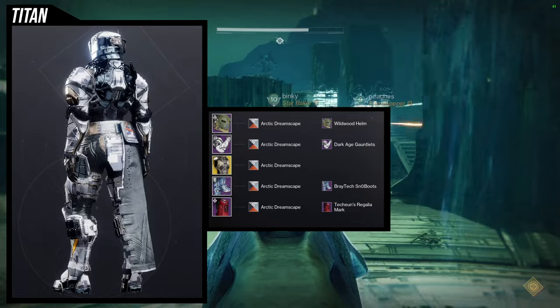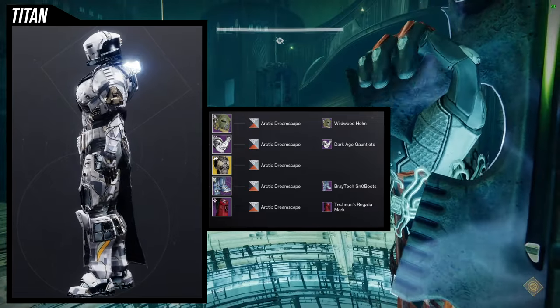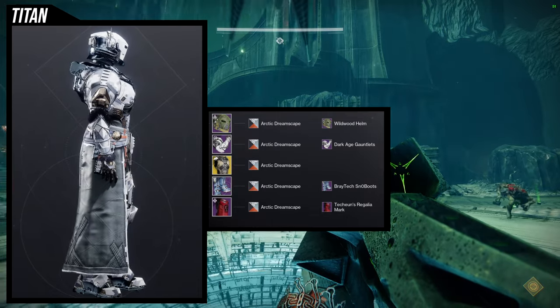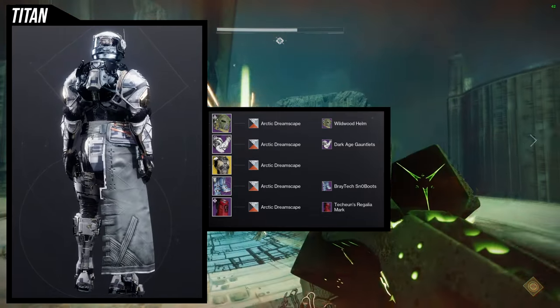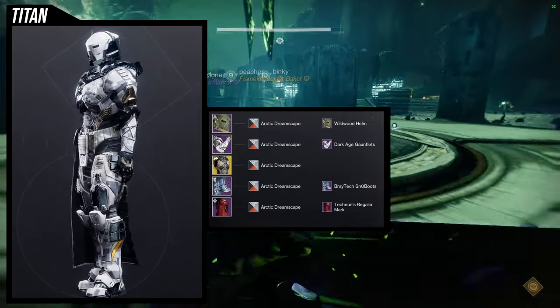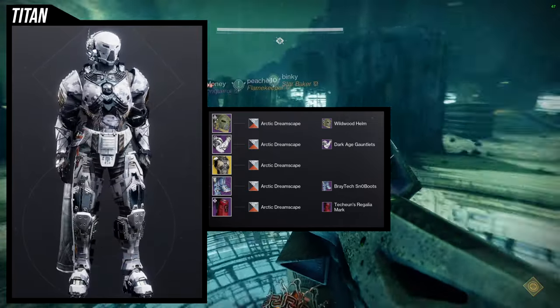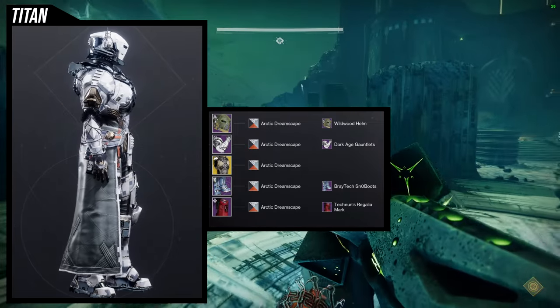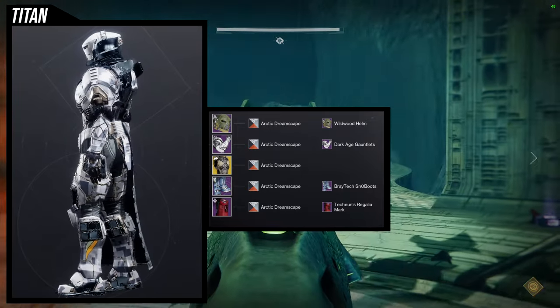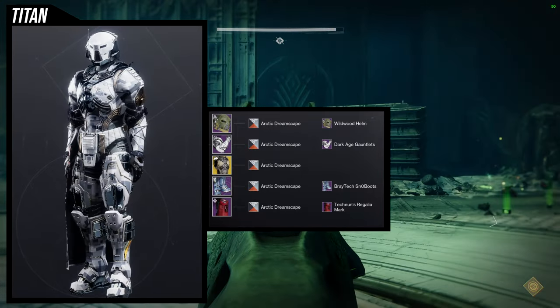For the shader we're using Arctic Dreamscape. I definitely like this one a lot. I would probably switch out the helmet for the Dark Age Helm, but that helm has some problems with shaders — it takes off-colors, which is really weird. The Wild Wood Helm is actually pretty decent here because it gives off that snow juggernaut feel, so I'm okay with it.